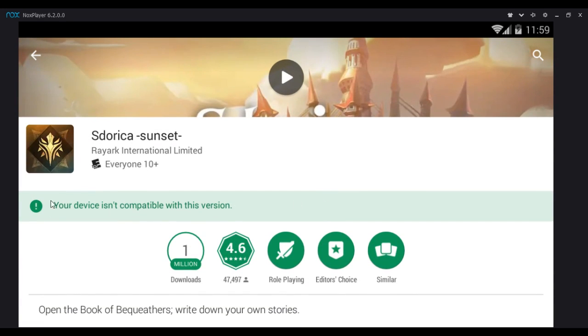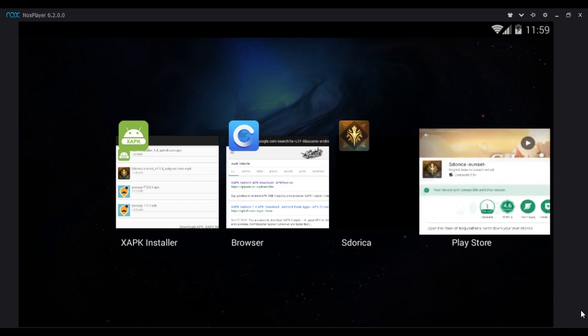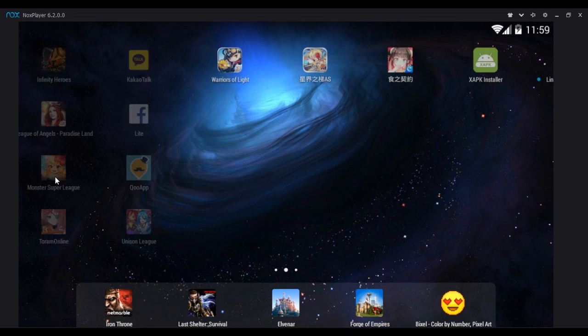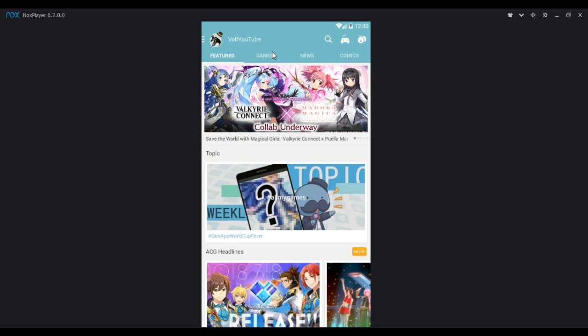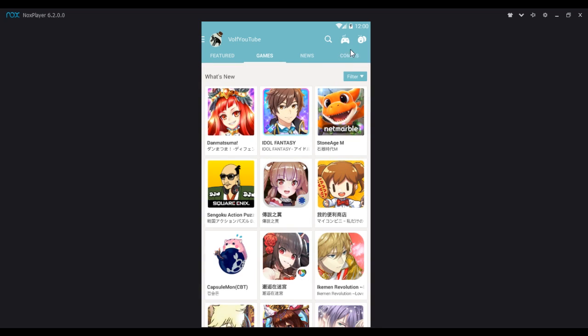I've tried to install this but this is what I get. And for the Q app, wherever it is — there it is — it also does the same thing. For some reason, it won't let me install it on there either. But the xapk works perfectly for this game.